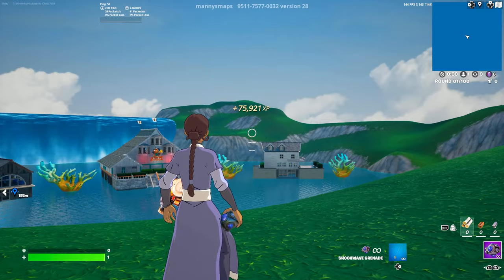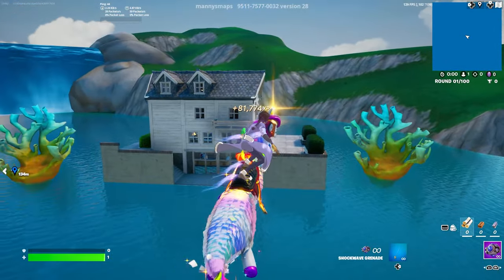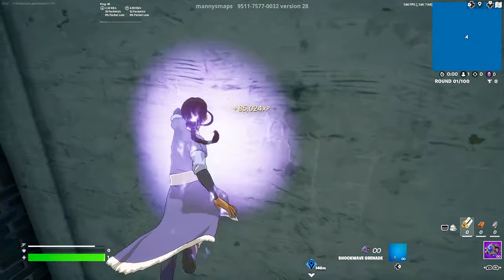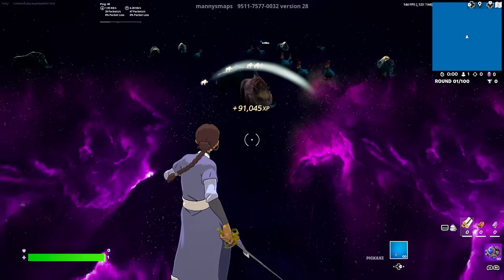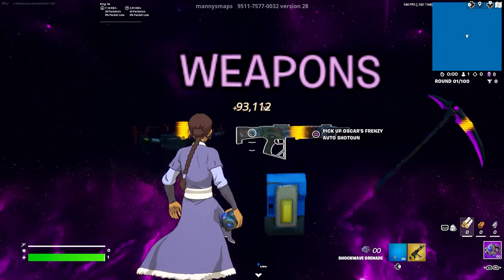For the seventh one, go to that same building, but go to the right side of it — don't go inside. The button is going to be on top of a bench out here. Use your shockwaves or jetpack to get on top of the bench, do an emote, and that will activate the button in front of the trash. Interact with it and you'll be teleported to the farm.